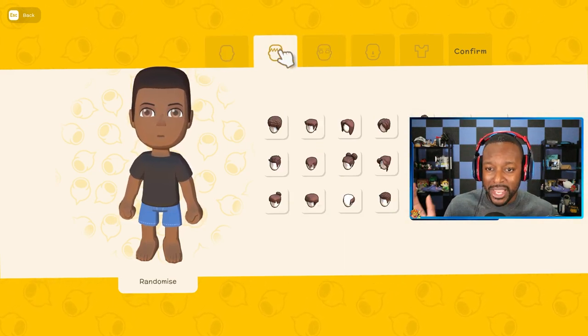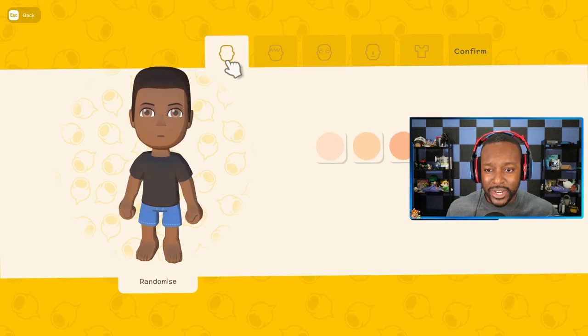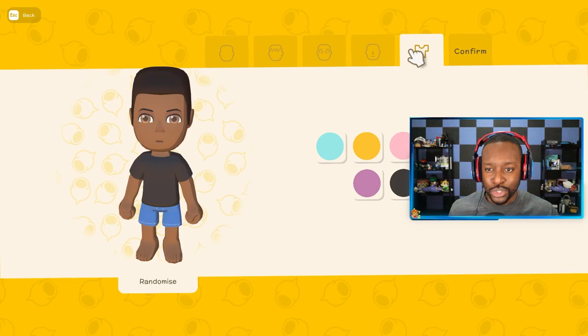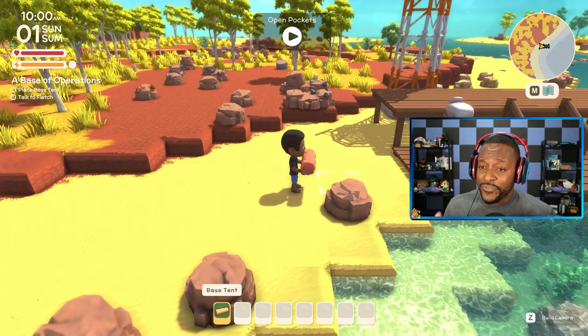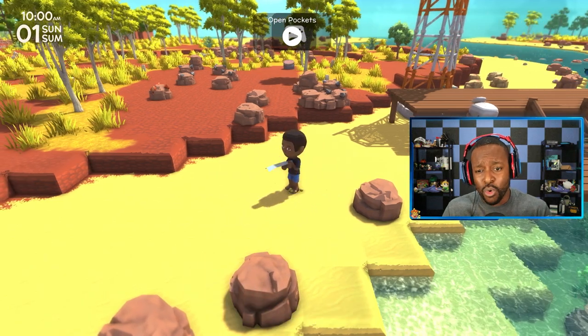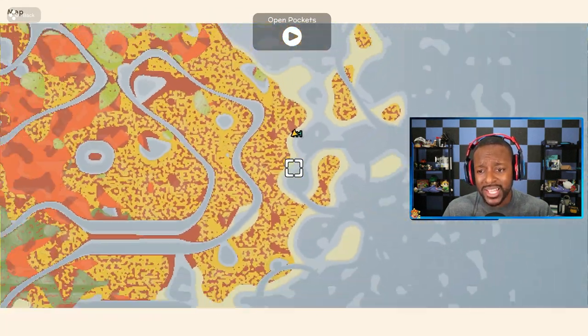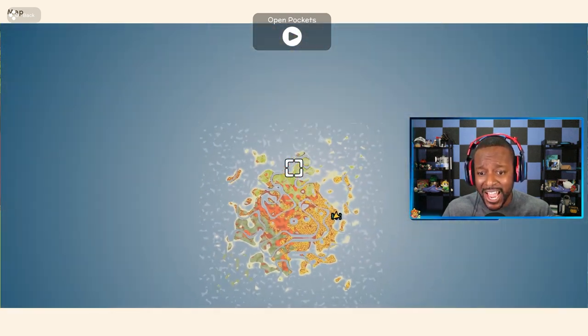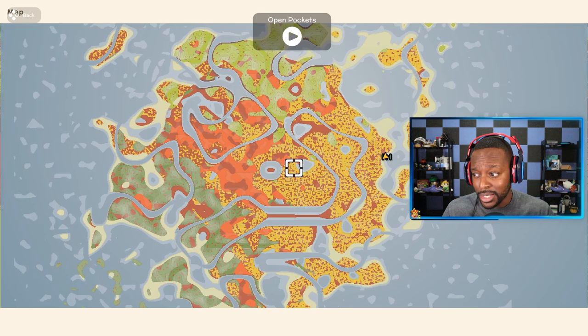There is character customization when you're making a new character — different hairstyles, different skin colors, all that fun stuff — but let's just hop straight into the gameplay. When you first hop into this game, you are set in this massive, expansive world. This map is really huge. Take a look at the map — this is where we are, and this is the entire map. It is pretty gigantic.